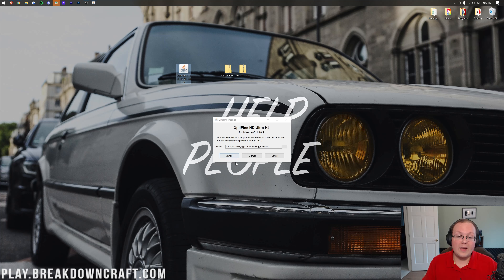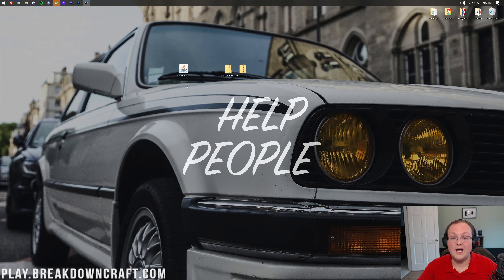With OptiFine open, simply click Install. It's going to install OptiFine — and boom, OptiFine successfully installed. Click OK and it will close the OptiFine installer; you can then delete OptiFine from your desktop. If you have any issues when you try to click Install, you need to go play the version of Minecraft you're trying to install OptiFine for. So for 1.18.1, play Minecraft 1.18.1 with no mods. If you're on 1.19, play 1.19. You get the idea.